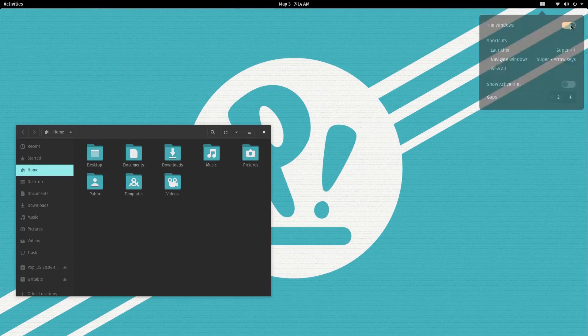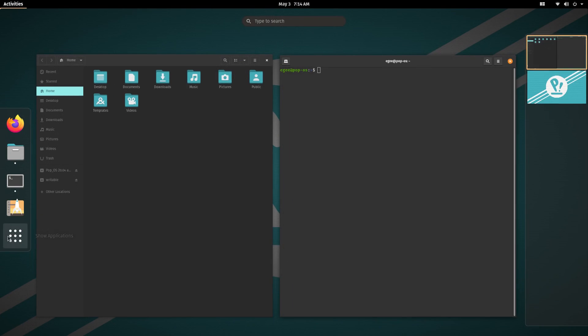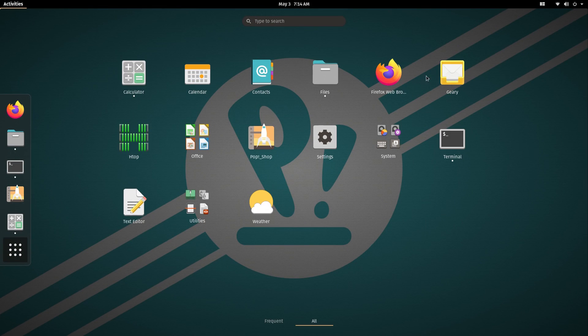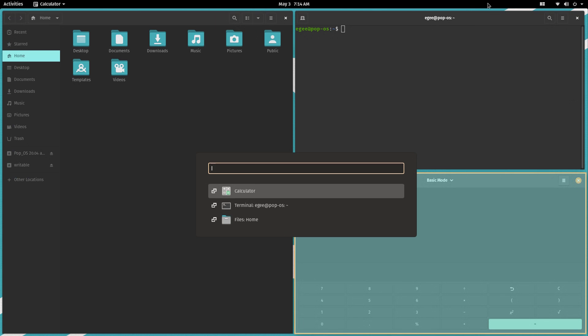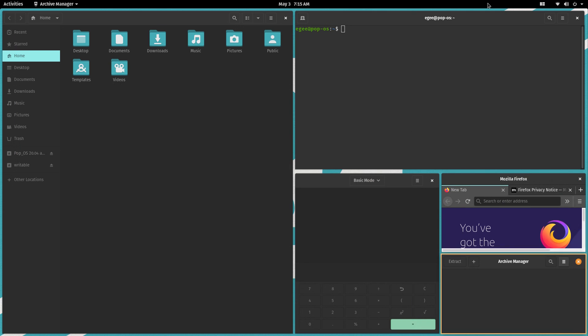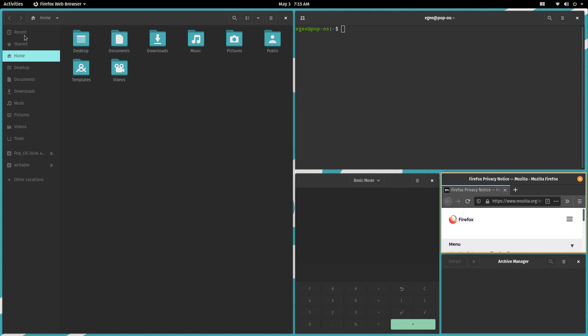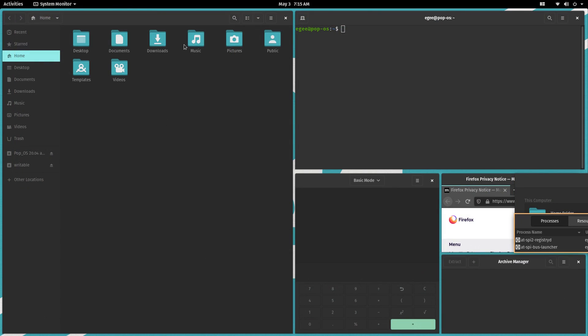The thing that everyone is talking about with this release is the new tiling extension. It's fine — I don't really get the whole tiling thing, but the extension is implemented pretty well. I'm one of the dozens of Linux users who doesn't care or use window tiling. I tried to break it by opening up all the apps, and it's actually quite robust. If you toggle it on, set up a bunch of windows, and then toggle it off, it starts acting a little funky, but it never crashed.